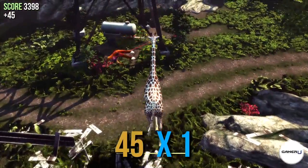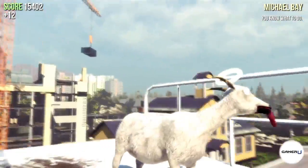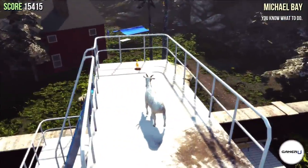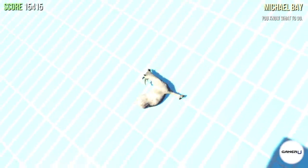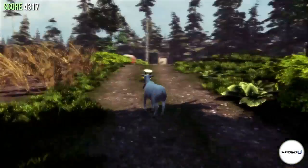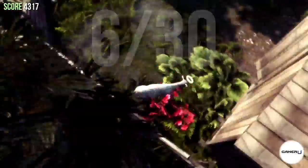Welcome to another GamerU guide, another great tip for Goat Simulator. Throughout Goat Simulator, there are a series of trophies scattered around. In both Goatville and Goat City Bay, there are 30 trophies hidden throughout the levels, with an additional 20 in the Goat Simulator MMO DLC. These trophies will often be in hard-to-reach locations and carefully hidden, but you can access all of them without using any mutators, special abilities, or cheats.